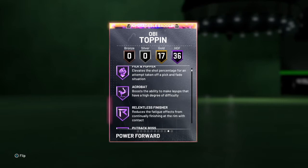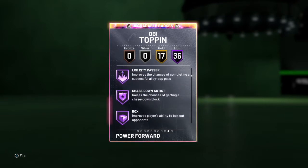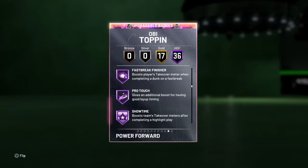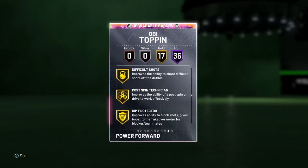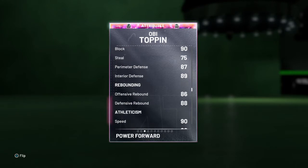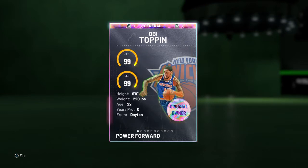Maybe he is pretty good. He's got put back, flashy, lob city, box, intimidator, moving truck, rebound, contact, quick first step, range. They really gave him a lot of stuff. He's got a 93 ball handle, 98 driving dunk, he can speed boost, 90 block — he's a pretty good defender, rebounds fairly well, and he's kind of fast.